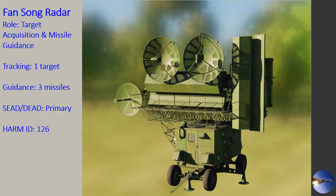If you are attacking the Fansong from a distance with a HARM, go ahead and punch in that 1-2-6 code and that will home in on the code for this radar.